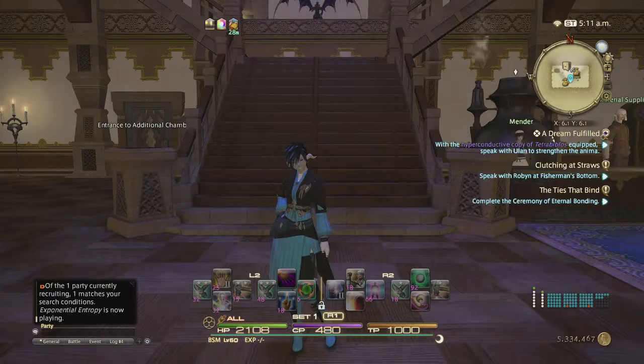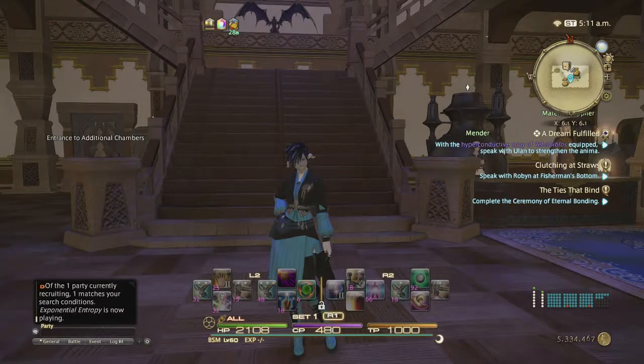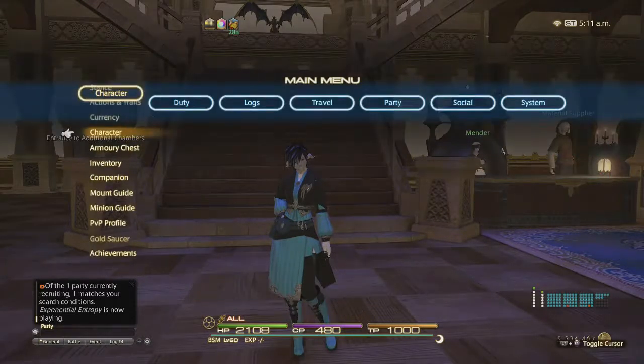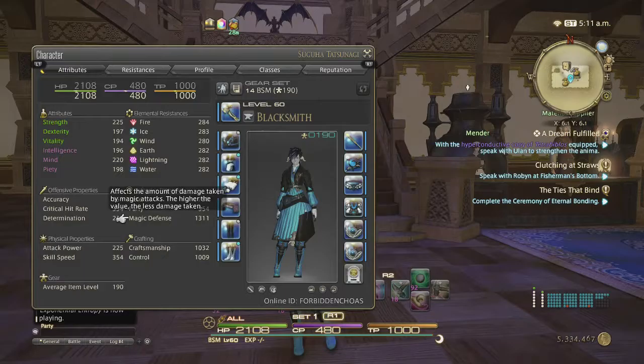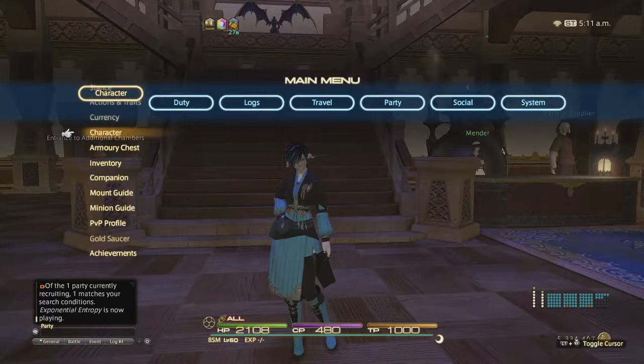Hey guys, Priestess here. Today I'm going to try my first attempt at a four-star recipe and you can basically see the rotation I'm going to do. The recommended craftsmanship is 1,030 — we're just over that — and the control with seafood stew should get you just above 1,000. For this rotation you will need 480 CP, so you do use all of it. I'll show you my melds after the craft, but it may take me a few attempts.